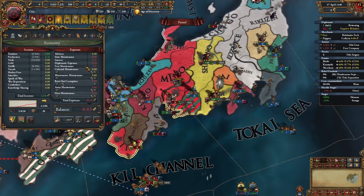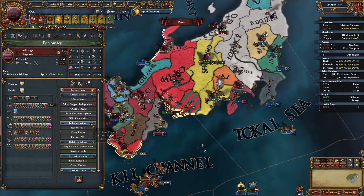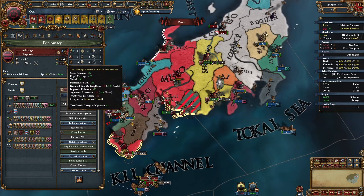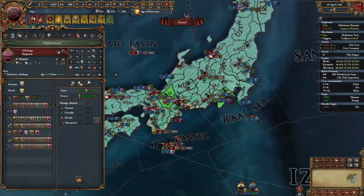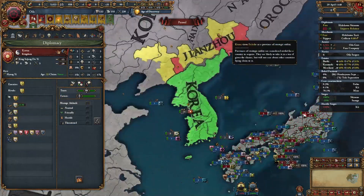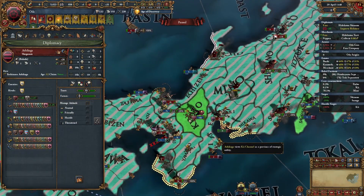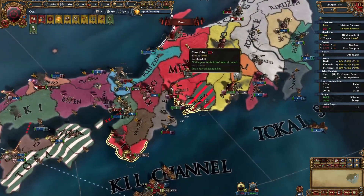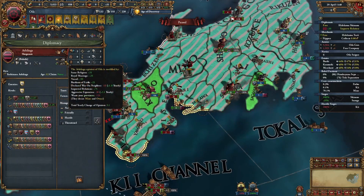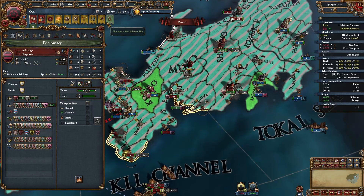The emperor will obviously hate me now. He decides the provinces around him — it's like he's claimed them. As soon as you start taking those, your relations dump a lot. Right now I took land that's not directly around him, so he doesn't like it purely due to aggressive expansion. The biggest negative modifiers come from those two provinces. As soon as I'm back in positive relations he shouldn't force peace on me — but this is more 'let's pray together' than guaranteed advice.